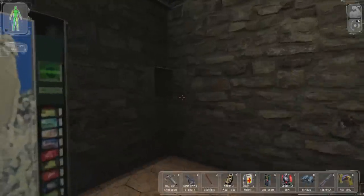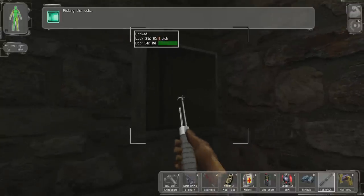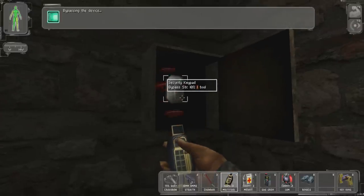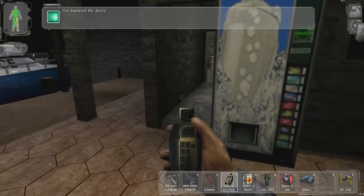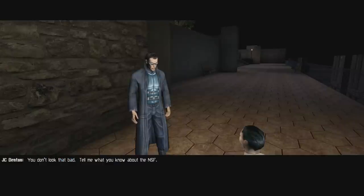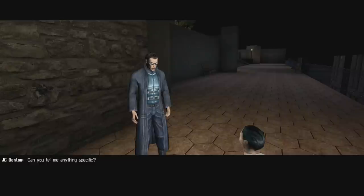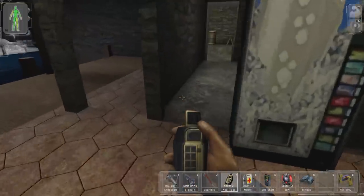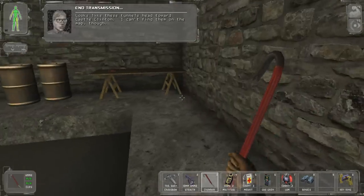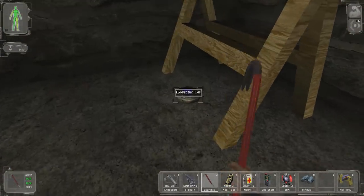Trash can. What's this - locked. I'm gonna save because I don't want to waste lockpicks. What is this going to do? I'm starving - do you have anything to eat? I ate everything. 'You don't look that bad. Tell me what you know about the NSF.' 'They're gonna kill the top one percent and then split up the rich people's money with everybody.' 'Can you tell me anything specific?' 'Go to hell.' Lovely. These tunnels head toward Castle Clinton - nice. I can't find them on the map.